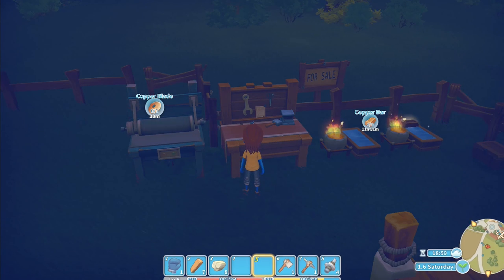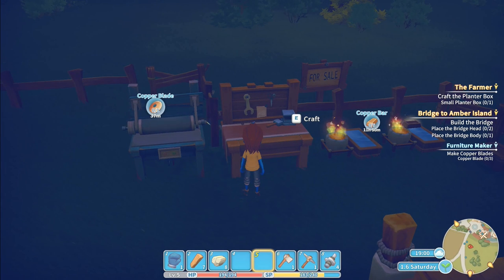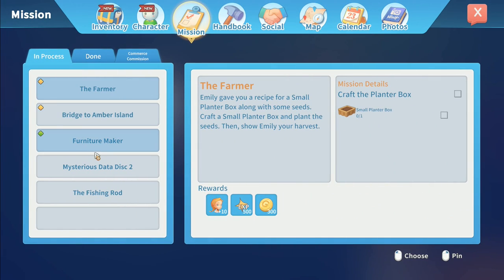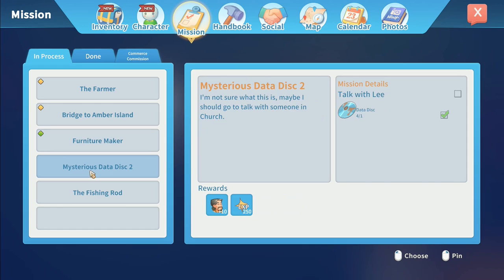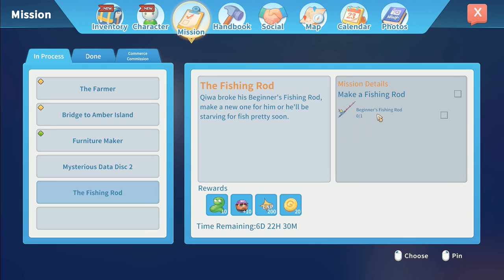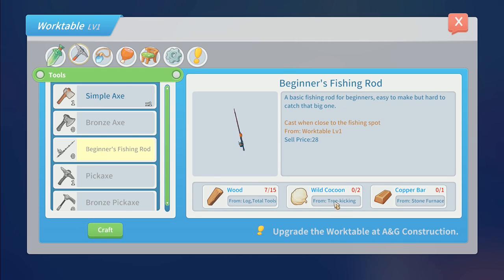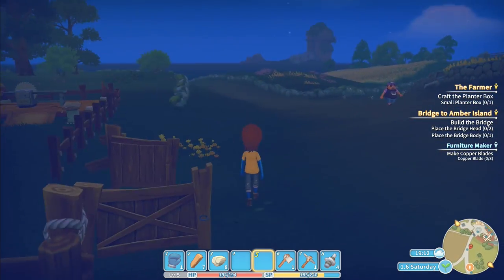He wanted a fishing rod. A beginner's fishing rod - pressing J for missions. The furniture maker commissioned me to make some copper blades and I'll need to assemble a grinder. There's a data disk mission too - maybe we should talk to someone. A beginner's fishing rod requires timber, a wild cocoon from tree kicking, and a copper bar from the stone furnace. Well, I can do that.